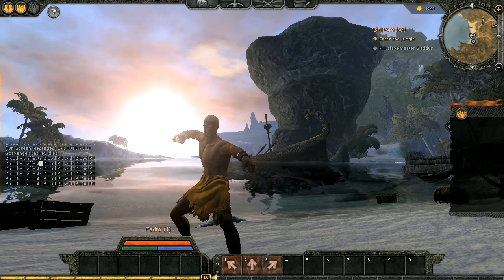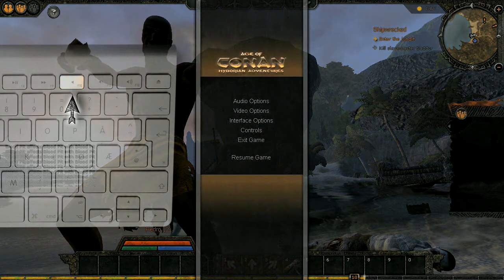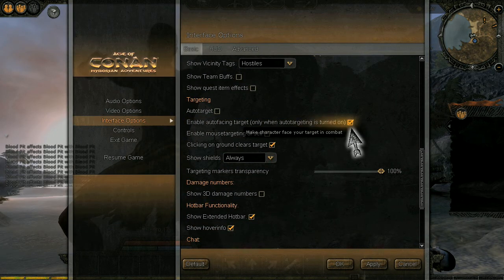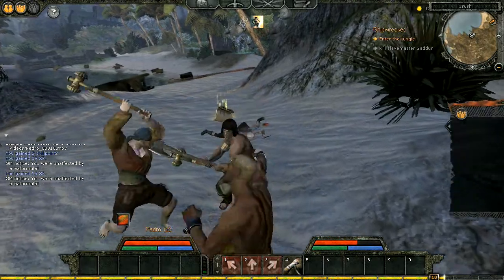Some classes will gain more attack directions as they level up. To attack an enemy, you will need to have him in front of you and within range of your weapon. If you wish, you can activate auto-facing in the options menu. However, there is no auto-attack in Age of Conan. You will control the timing and direction of all melee attacks.